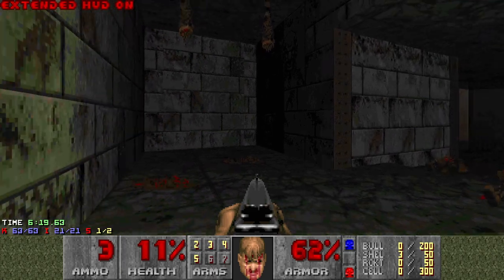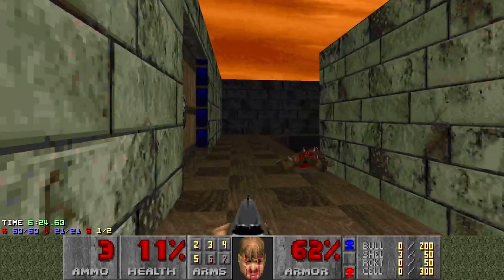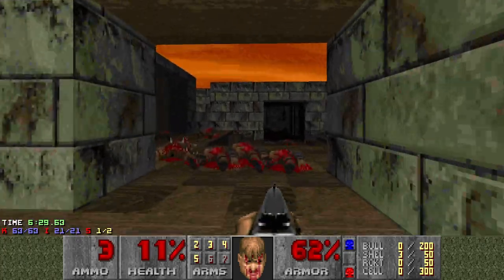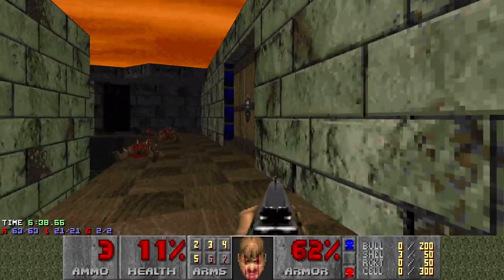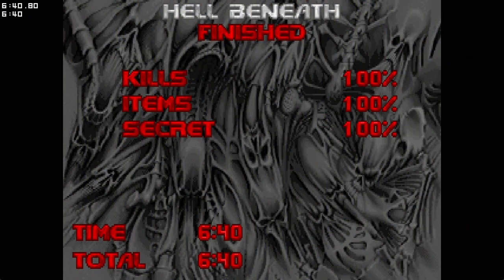I think I made it. Let's check the stats — I got all the kills, but one secret left. I don't remember where the last secret was. Oh, maybe I just didn't activate this secret. Yes, we got all the secrets and kills. Let's exit. That was Hell Beneath, and I'm pretty surprised I made it in one attempt. The next levels will also be challenging, but I don't think they are as challenging as the very first level, so we'll see how it goes. See you in the next video.